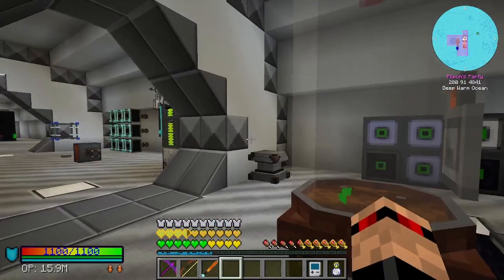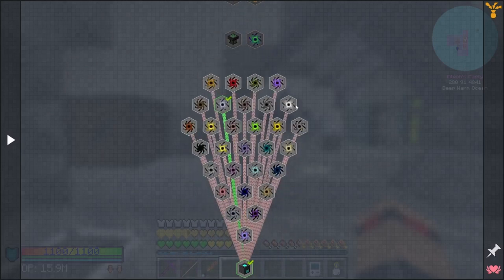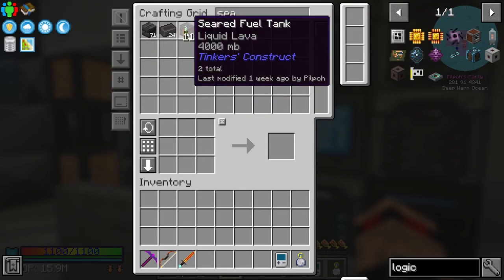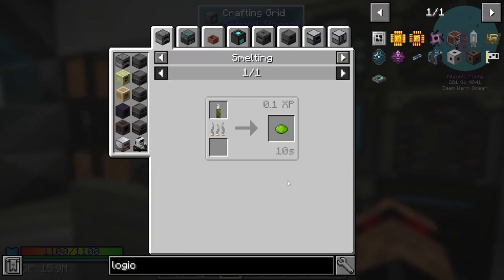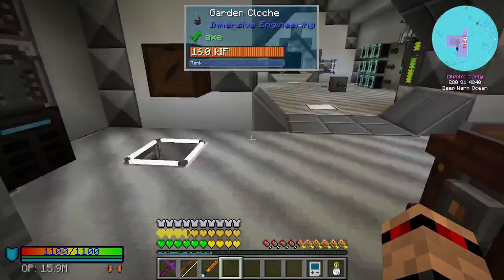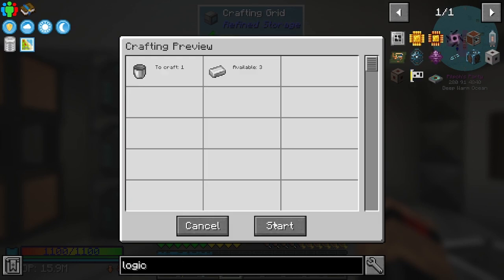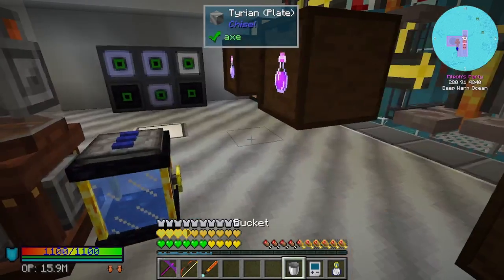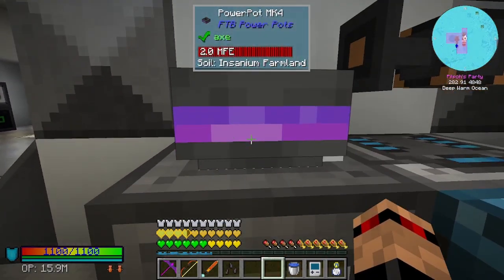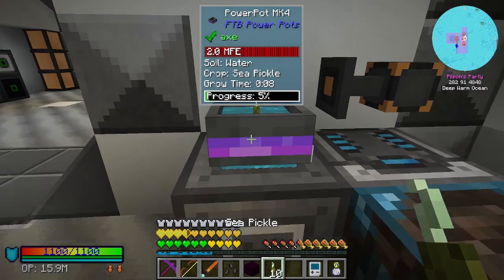Four singularities - pretty good. We've got the easy ones. The sea pickle one we can kind of set up now because we can put those in a power pot, put it in our big power pot in a bucket of water. Let's set that up before we end the episode. I used all my buckets. What we can do is this - I did swap this back out for the netherite thing because we could do with the netherite one.